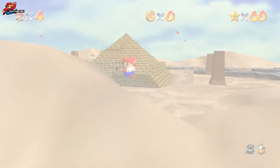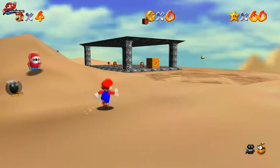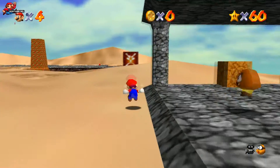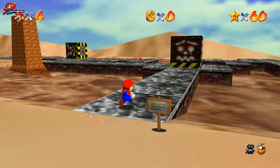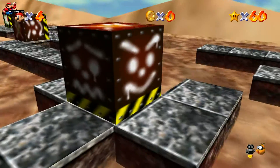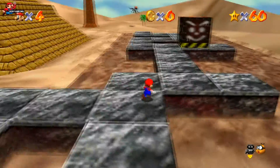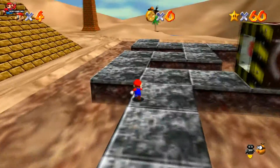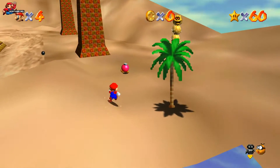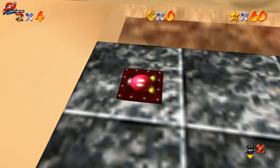For star 2 we just need to aim for the pyramid. There are a few things we can make use of in this level — the wing cap or the green shell could get us there quicker, like I mentioned in star 1. I'm going to show you the wing cap method in a minute, but I'm just going to follow the normal route for the time being. What I would advise is speaking to the pink Bob-omb — he will get a cannon ready on the opposite side of the level.